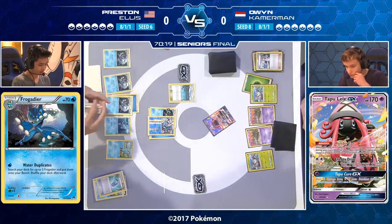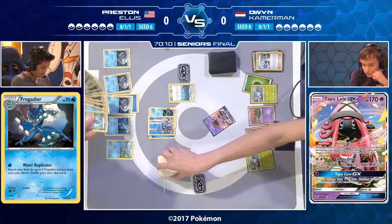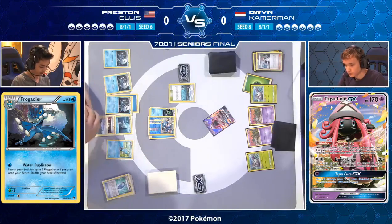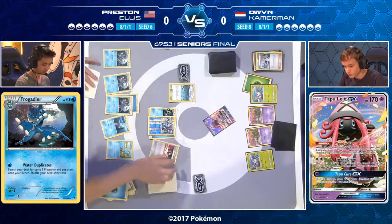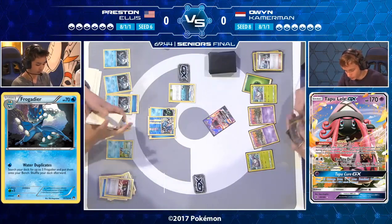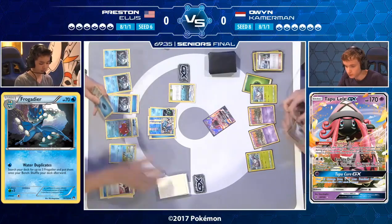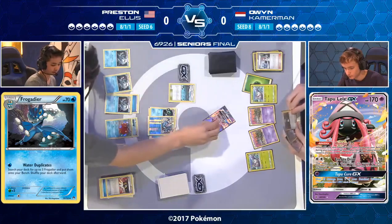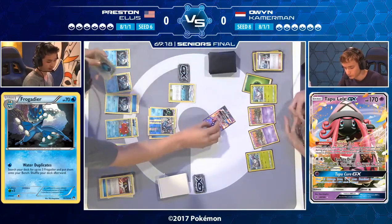Owen knows if he gets a combination of Garbotoxin and Golisopod he is going to be able to win this game. Having played this matchup at a League Cup with Owen's deck against two Greninjas, it's not even about rushing for prizes — you want a Golisopod with free energy and Garbotoxin Garbodor, and you should have an easy route to victory unless your opponent hits Guzma and Field Blower at the exact right time. Preston, watching Owen's slow start, knows Greninja takes a couple of turns to set up.